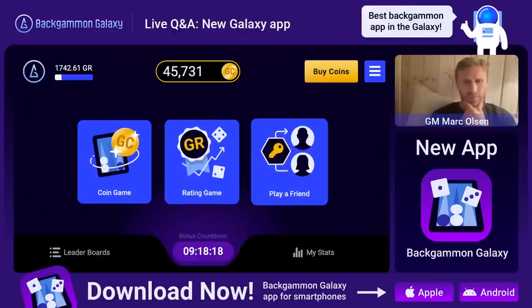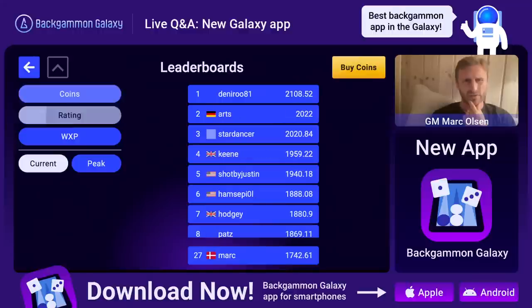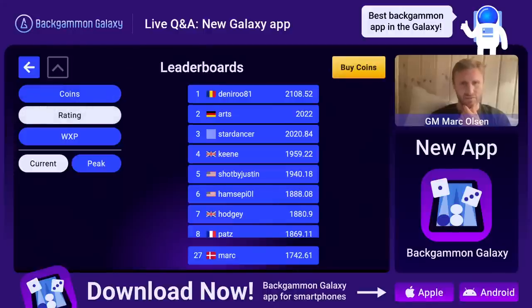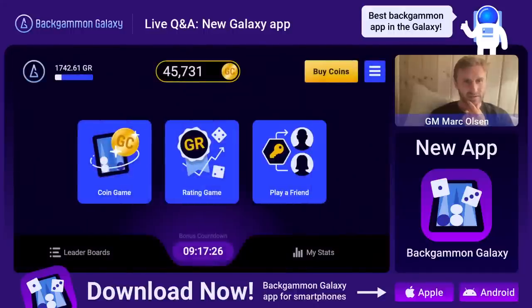We played a rating game, a friend match, and a coin game against Justin. I'm going to do one more coin game. Let's check out the leaderboard - we have coins, rating, and winning experience. Carlos Corral is clearly number one in winning experience points. Justin Noel was there but fell down - now it's Deniro81 being the number one guy in rating. Right now you can't click on the users but that's a feature coming soon - you'll be able to click on users in the leaderboards to check out their profiles. Some people already have over 400,000 coins.